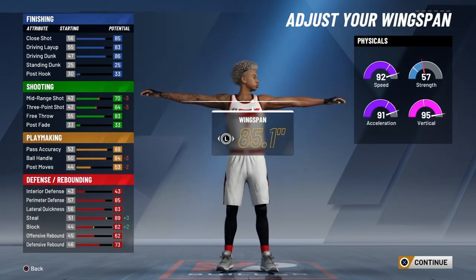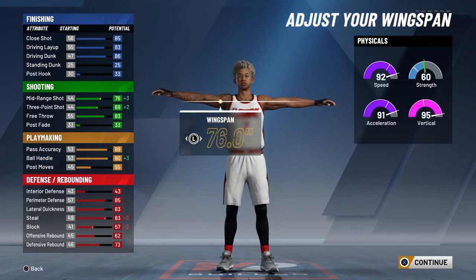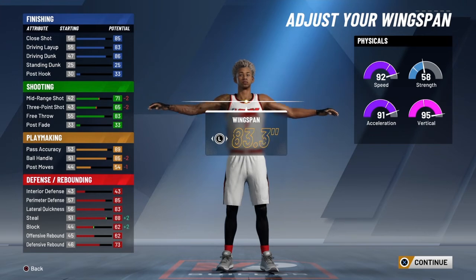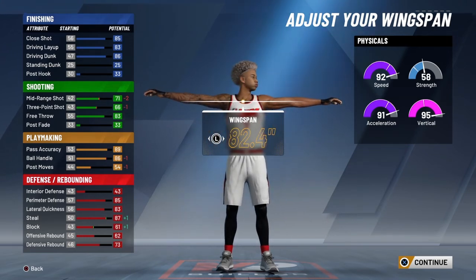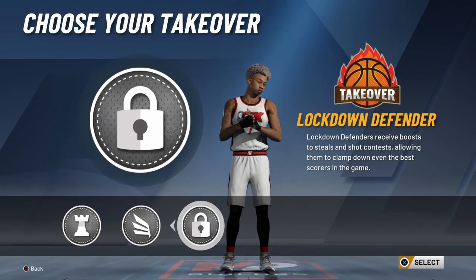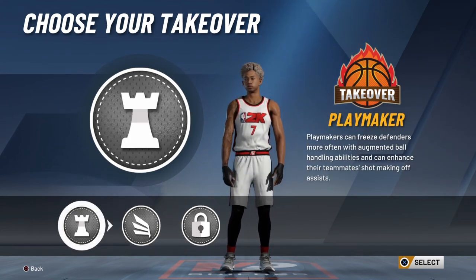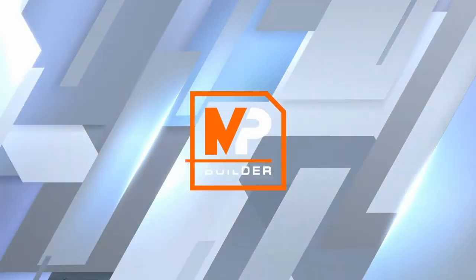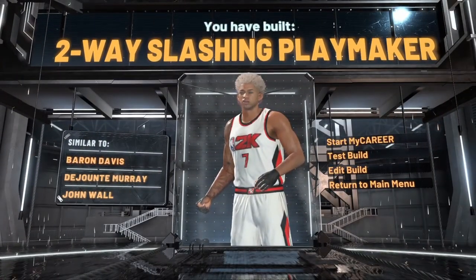Now your wingspan is what you want to think about. I think the best for your wingspan would be probably 82.4, because you do take a hit on midrange and stuff, but your ball handle is still at an 86 and you can speed boost still. Now your takeover — it's all what you want to do with it. For mine, I did lockdown and easy clamps. So that's your two-way slashing playmaker.